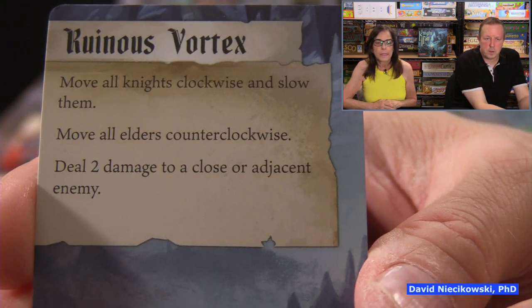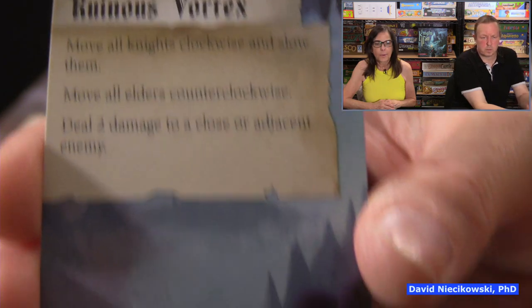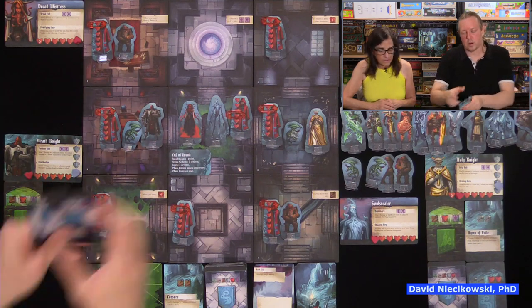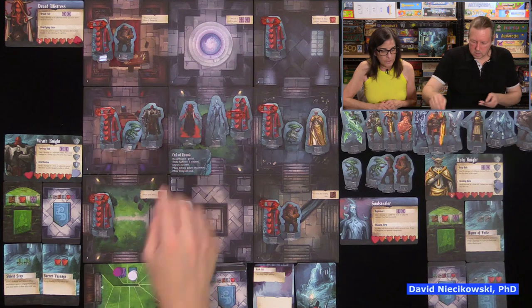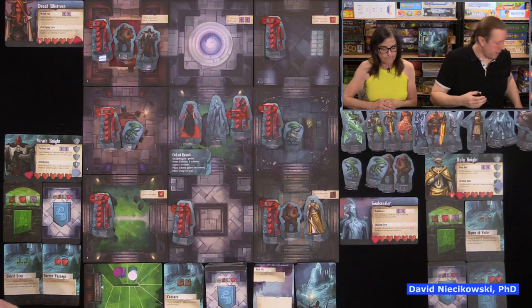Her demon's in the same room as the seal. The card says: move all knights clockwise and slow them. You already have one slow, so you only have one slow at a time. We move our guys clockwise. What's next?